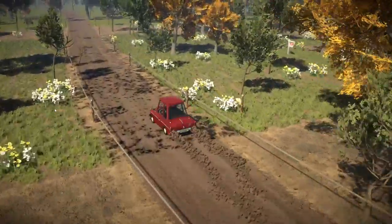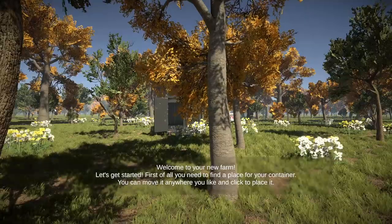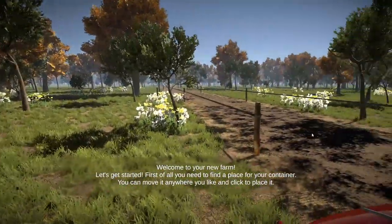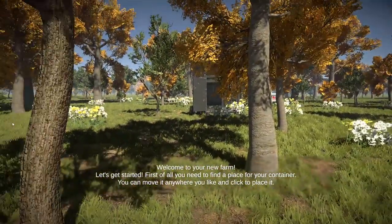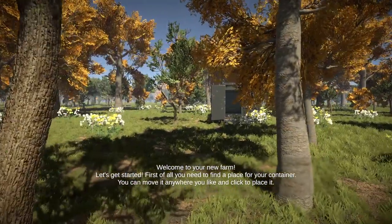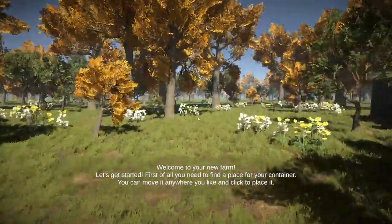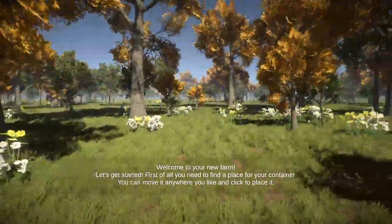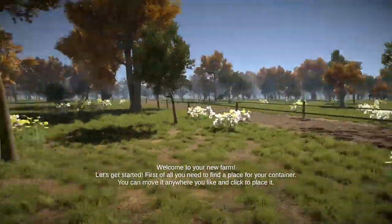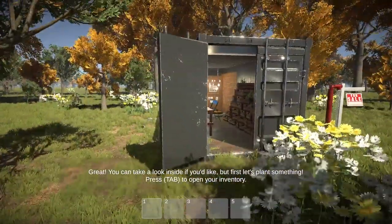That's us arriving — a little bit of land that we own. Welcome to your new farm, let's get started. First of all, you need to find a place for your container. You can move it anywhere you like and click to place it. Honestly, I can't move it anywhere else. I don't understand why it's telling me I can put it anywhere when I really can't. But anyway, we'll place it here.